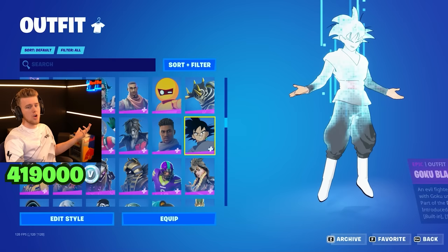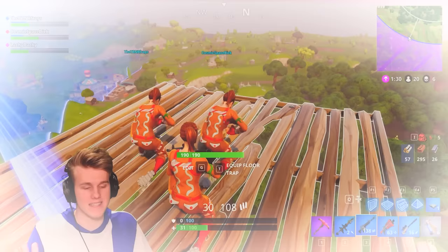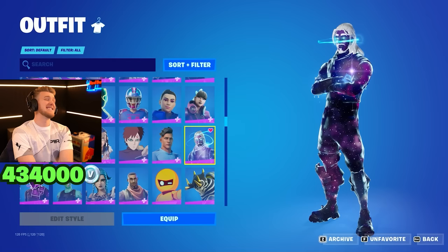We've got a few skins here. Goku Black — I mean, Goku Black's not like the nicest guy. He literally killed Goku's entire family. But you know what is cool? Little Ginger Gunner — can't go wrong. Some of the greatest OG Fortnite memories with this skin. Take me back to the sky base. Now, if you're wondering if I had the Gold Trooper edit style — I don't. I didn't buy this skin back in the day. I'm a fraud. But I'm not a full fraud because I got the Galaxy skin.